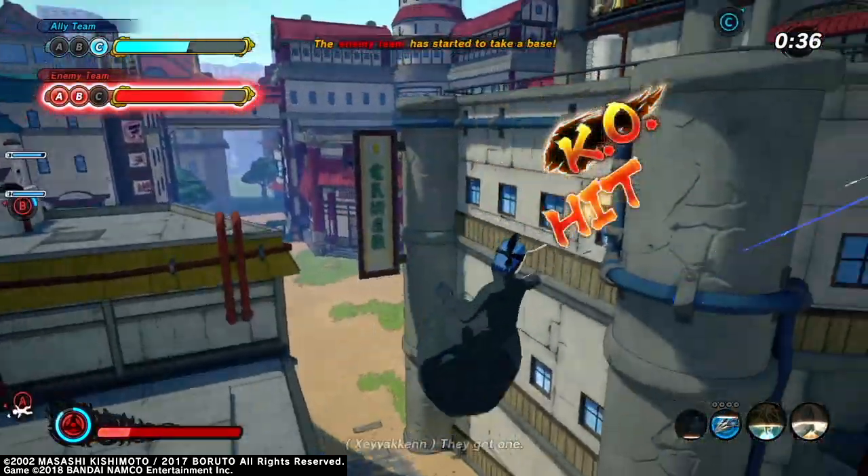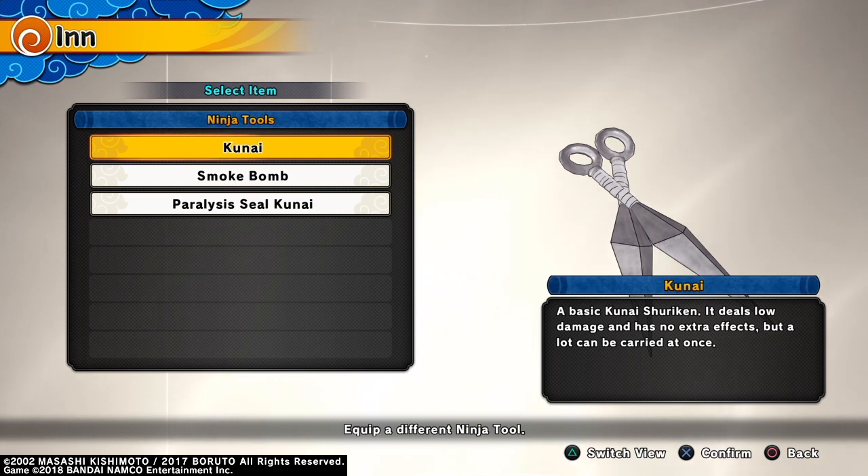Finished off with some Kunai. Plus, if you hit people with three or four Kunai, they get sent into a hard knockdown and they'll fall below the pits of death.